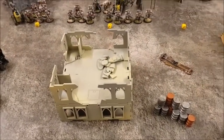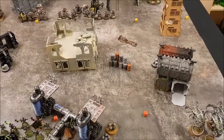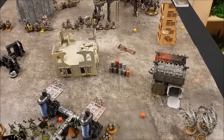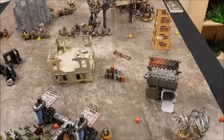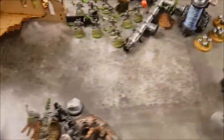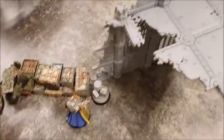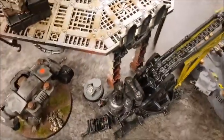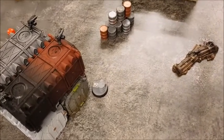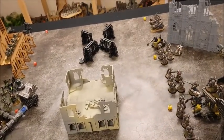This is designated the priority target. For the purposes of awarding victory points, the players roll off and starting with the winner take turns placing six objective markers on the tabletop. We've got number six, number four, number one, number three, number five, and number two.